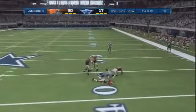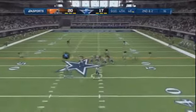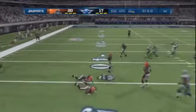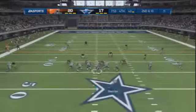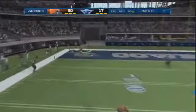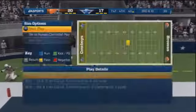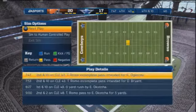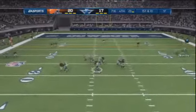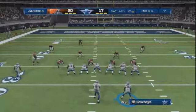Nice throw by Romo — the linebacker almost caught up to it, but it's a perfect spot for Jason Witten to make the catch. On second and two, Okacha grabs a first down out of the backfield in traffic, hit by two defenders upon the catch. Facing second and ten, Romo takes another shot deep to Dez but it's knocked away. Dallas ends up with the ball at the Cleveland 23-yard line — possibly a turnover forced by DeMarcus Ware.